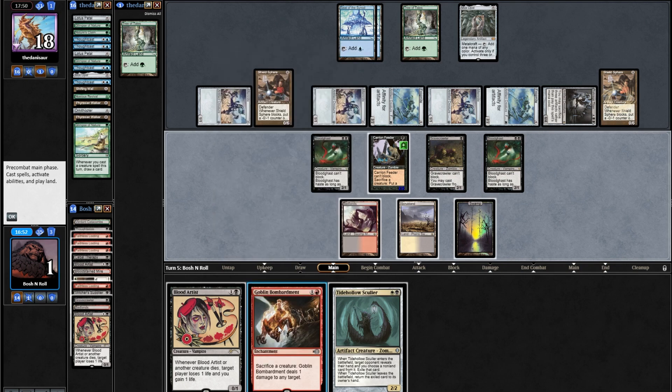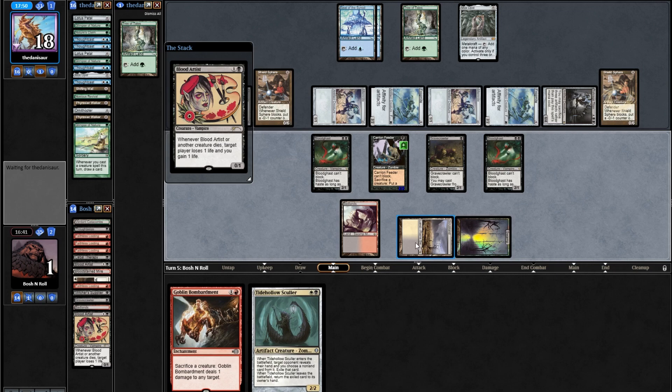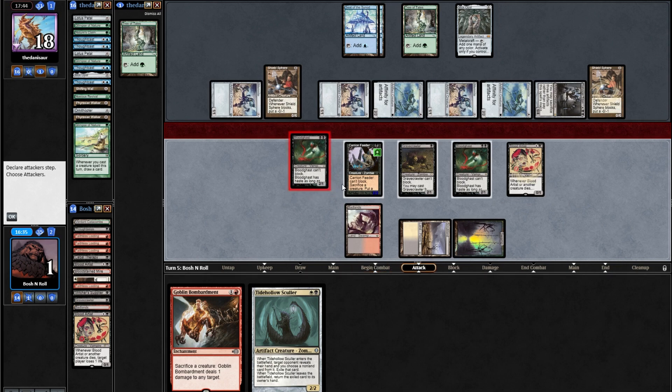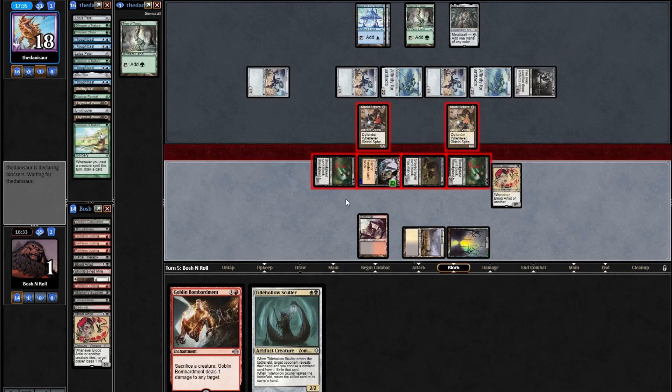If I can play Blood Artist and Bombardment, I can do what I need to do here. I play Blood Artist, which can block. Then attack with all my creatures that can't block — maybe I can kill a Shield Sphere on my way out to get an extra Blood Artist trigger. I count up: I gain an extra life, which is worth more than dealing extra damage to my opponent right now. I sac creatures through Bombardment, but I'm still one damage short. I cast a lot of Faithless Lootings this game and just never hit a fourth land. Maybe the deck needs another land in it.